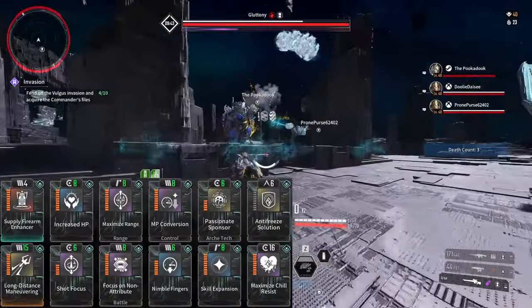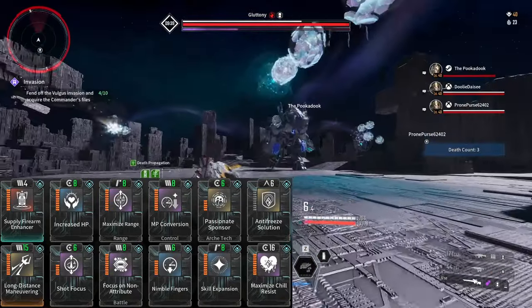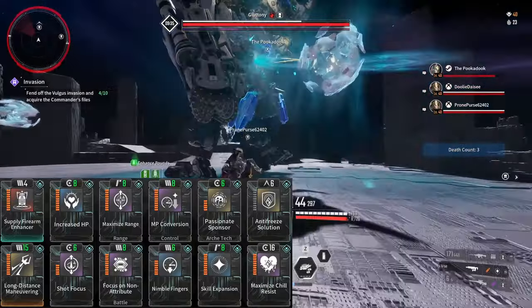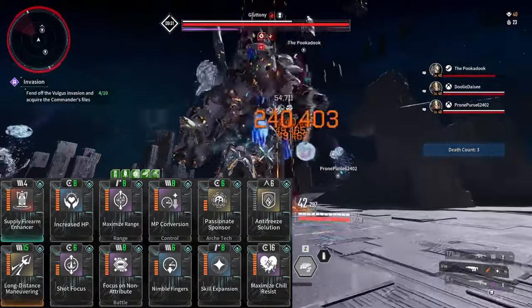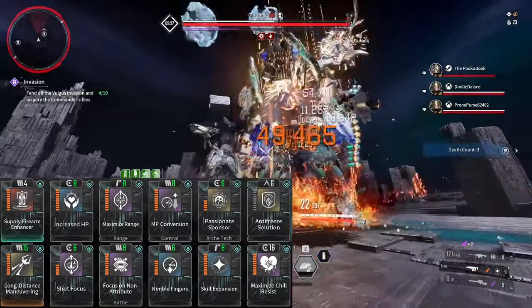This is the only build you will ever need for Enzo. This gives you enough cooldown to pop your 4 every time the boss is down by a grapple, and to constantly pop your 1 in between reloads. Your team will never run out of ammo, and the extra crit will keep your kills sub 3 minutes. That is, if your team actually picks up the buff. Results may vary.